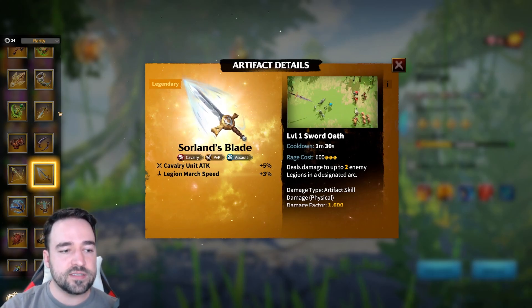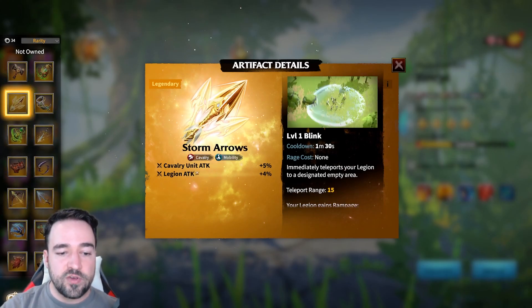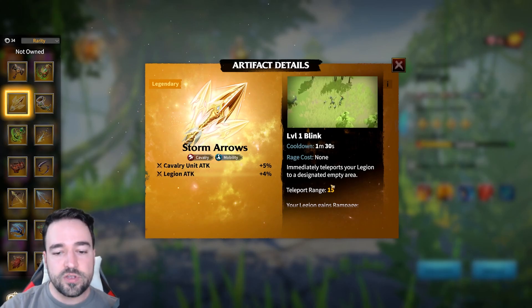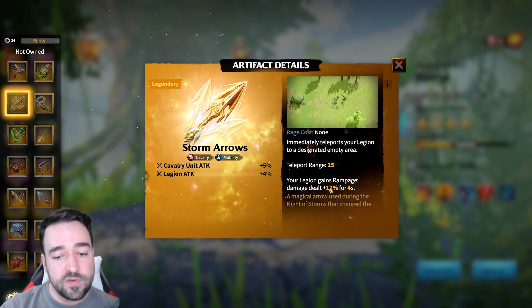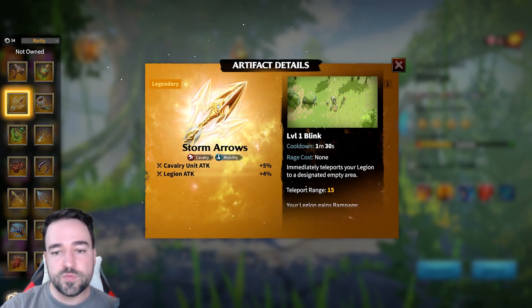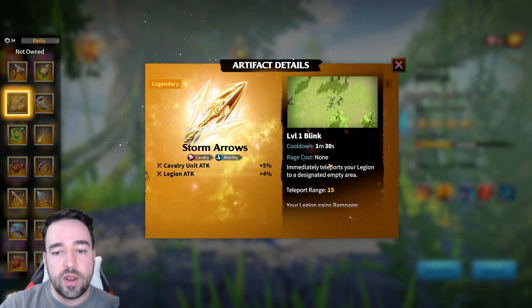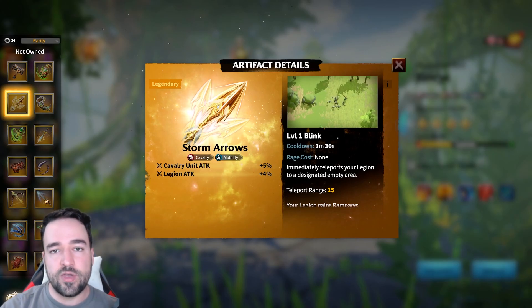Storm Arrow has great stats with attack and gives a 12% damage dealt buff, but deals no direct damage — it functions more like a blink/teleport utility. It won't have the same damage potential as King Slayer or Soren's Blade, but it's still very strong as an option.